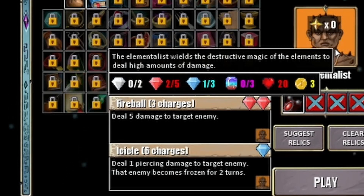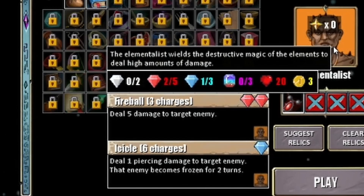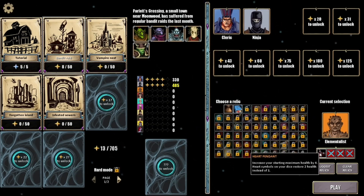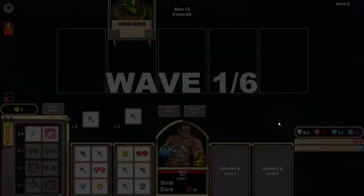They have a Fireball that requires two red diamonds and it does five damage to the target. Icicles — six charges on it — deal one piercing damage to target enemy, and that enemy becomes frozen for two turns. We do have a new relic here, but I'm kind of thinking I'll stick with the heart pendant for now — it increases our starting health. So let's jump in and check out the Elementalist.